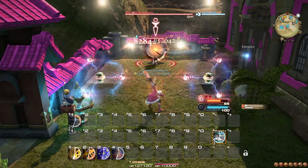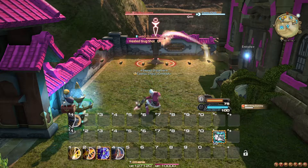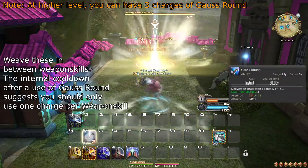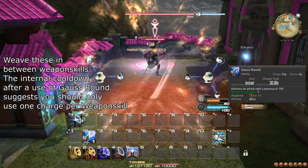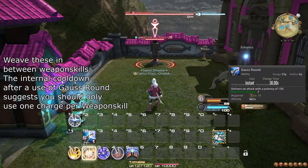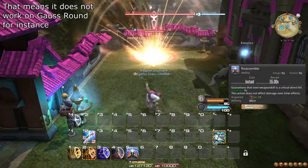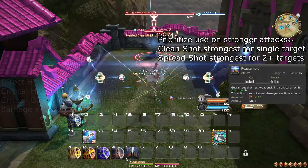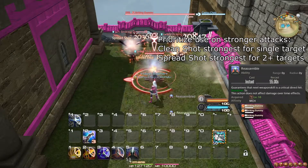If you want to learn more about weaving in general, and much more, refer to the video in the top right corner. Gauss Round is an ability that simply does immediate damage. It has two charges, so while you should use it on cooldown, as long as you have less than two charges, other cooldowns can take higher priority. Reassemble makes your next weapon skill guaranteed to be a critical direct hit, which means it will do a lot more damage. You should try to make sure this is always spent on Clean Shot for single target, or Spread Shot for AoE.